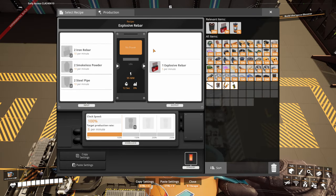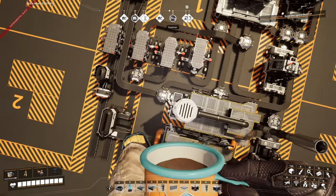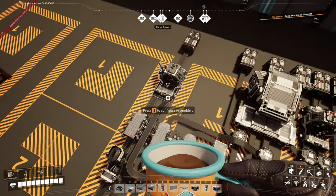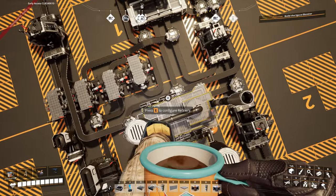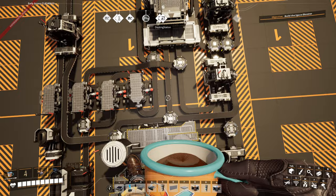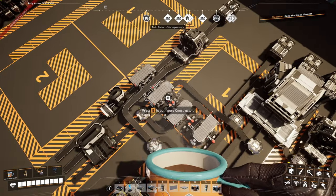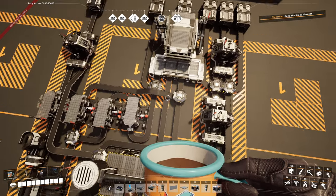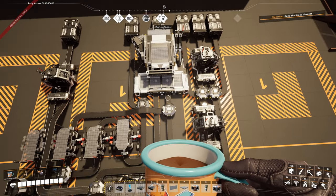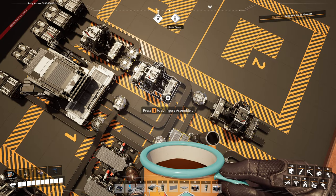For smokeless powder going into the explosive rebar production — once again, we have a split: one portion goes to rifle ammo, one to the manufacturer, and the rest to Nobilisk production. Steel pipes come straight from the constructor, going to the manufacturer and then splitting to the Nobilisk production as well.